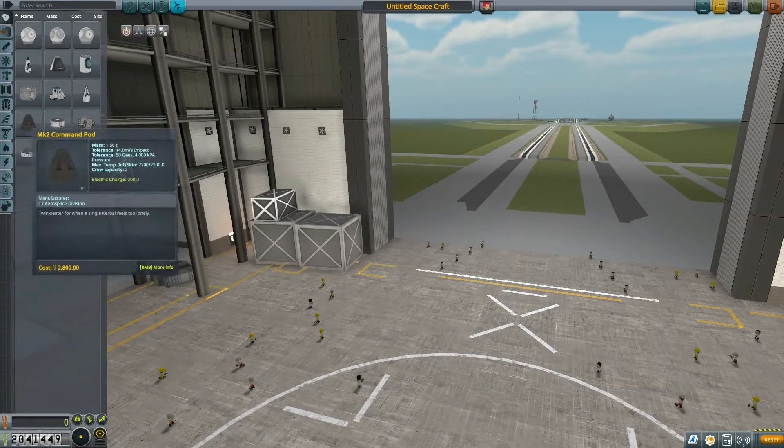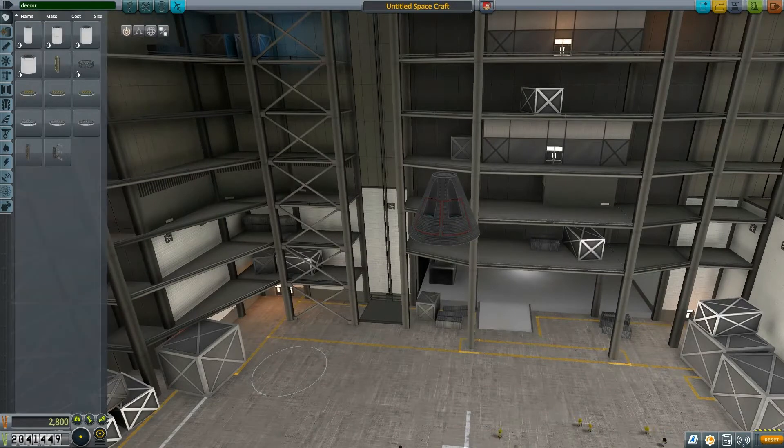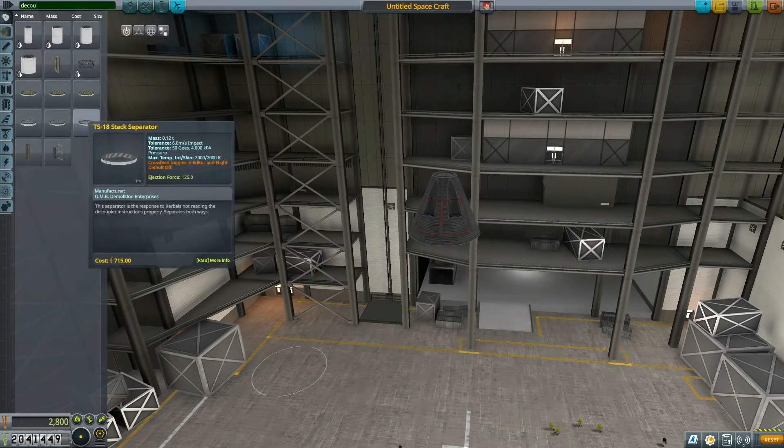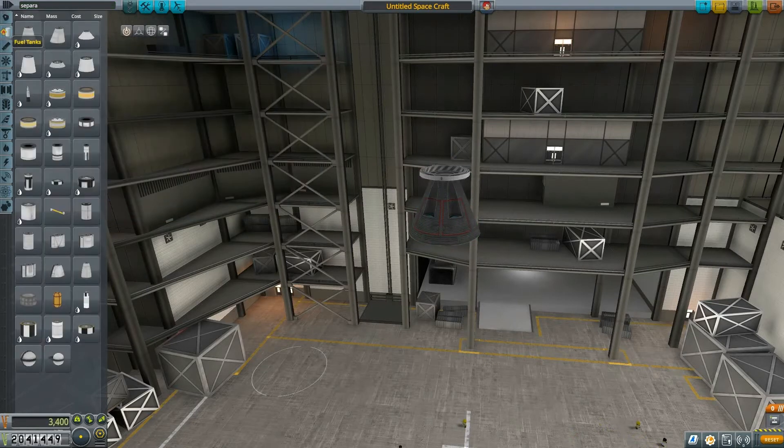Hello YouTube and welcome to our KSP commsat deployer special. Today we will be building a commsat deployer ship that will do two functions: one is to deploy three communication satellites in orbit around Kerbin, and the second one shall be to deliver Lutz and Kerbin to orbit as well.